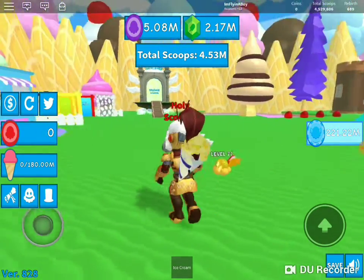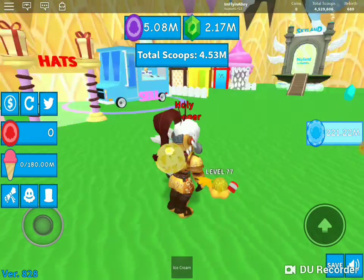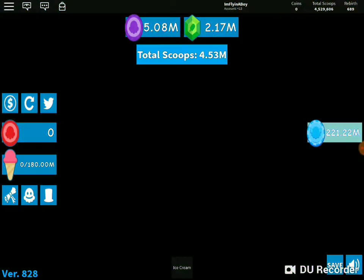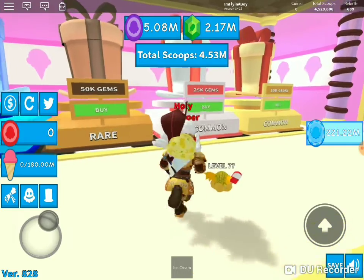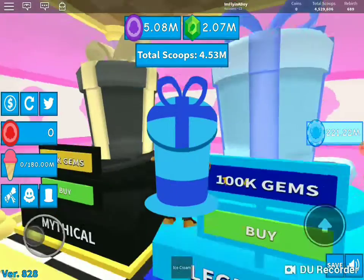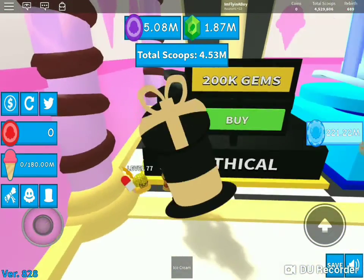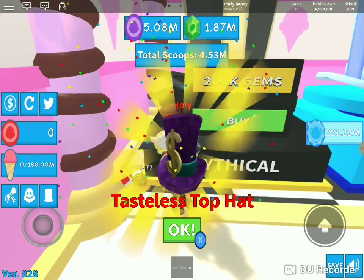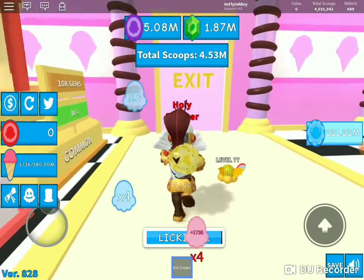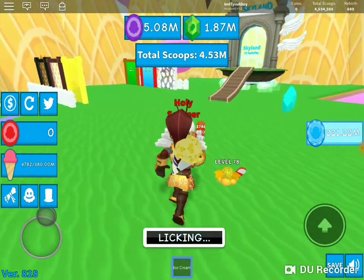What you want to do for hats is: when you spawn, look to your left and you'll see a portal that says hats above it. Go inside and there are different levels of hats. For some reason they put another hat in a different area. Let's go check out Skyland's hat crates and open about 10 of them.